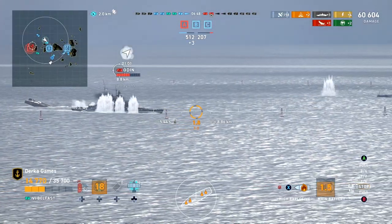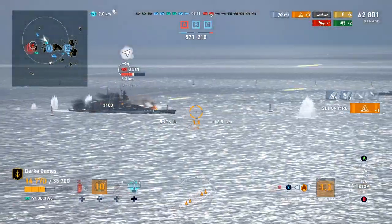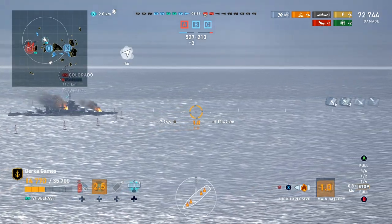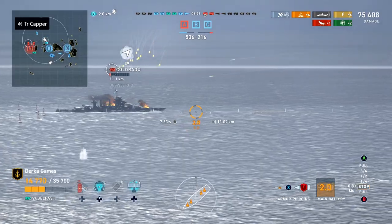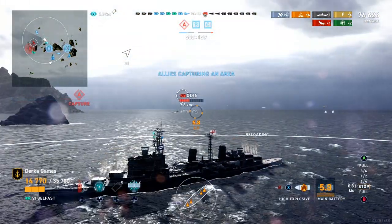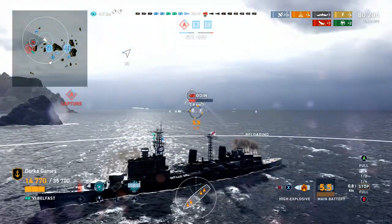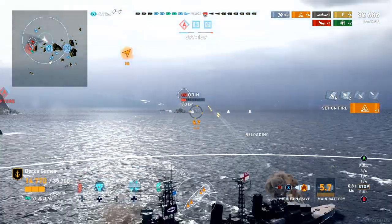So in a nutshell, Belfast is the Swiss army knife of cruisers and the queen of guile. She has a ton of tools for most situations: sonar for torpedoes, radar for destroyers, smoke for defense, good concealment or rudder shift depending on how you want to play, a lot of fast-firing guns and decent range, and British SAP and HE to boot. Simply avoid larger ships than you and bully the little ones.